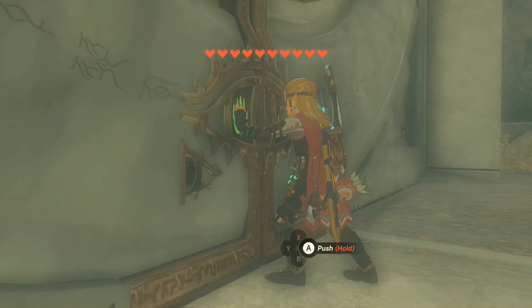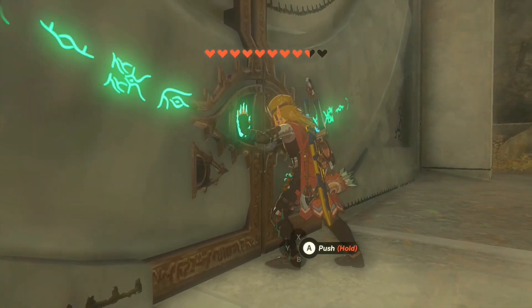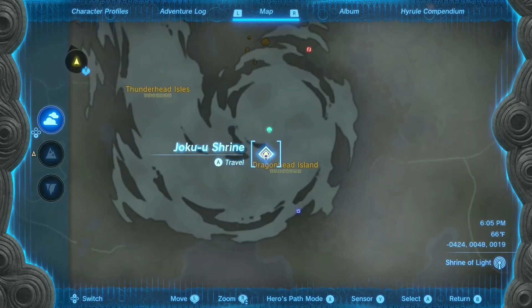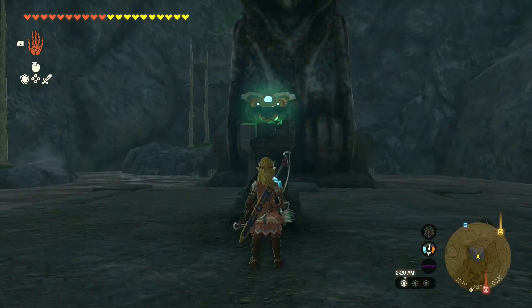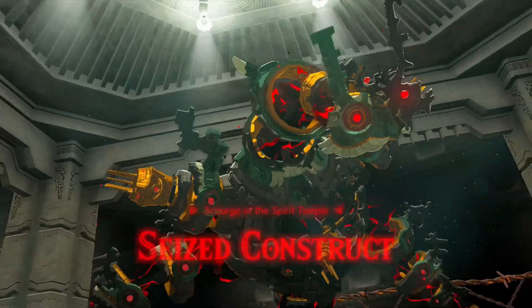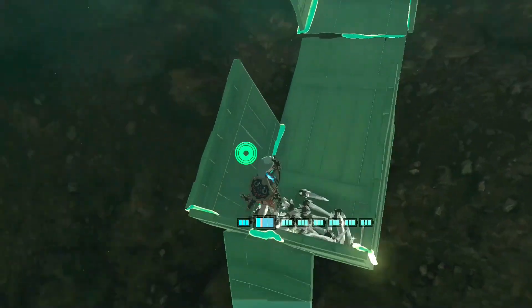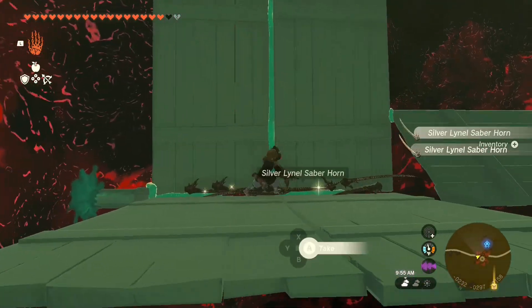In order to even gain access to this area through the questline approach, you're going to have to have at least 10 hearts. Traveling to the location alone will take you about 10 to 15 minutes. And during the Minoru questline, she'll have you perform shrine-like tasks that can take you anywhere from 10 to 20 minutes each. And at the very end, you have a boss fight. Now that's quite a bit to get through, but the reward is well worth it, giving you access to the item duplication glitch area. And now let's talk about the newest version of the item duplication glitch.